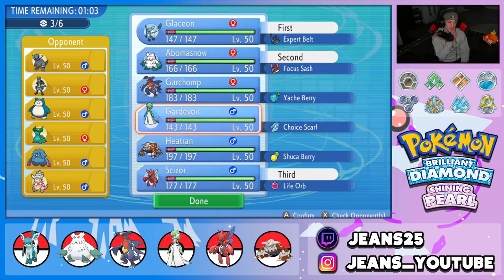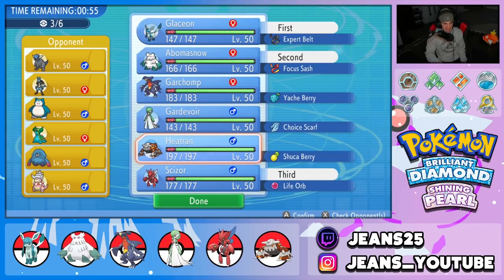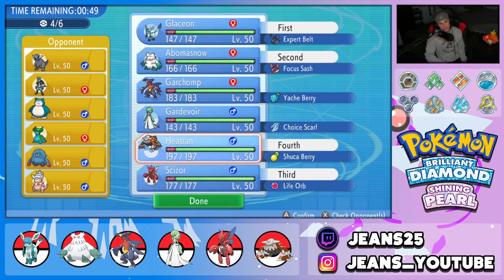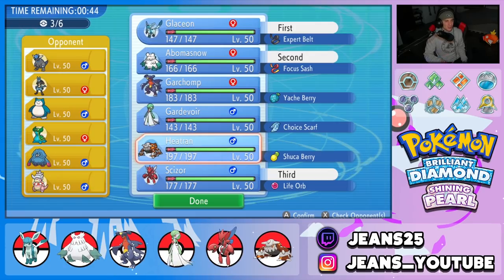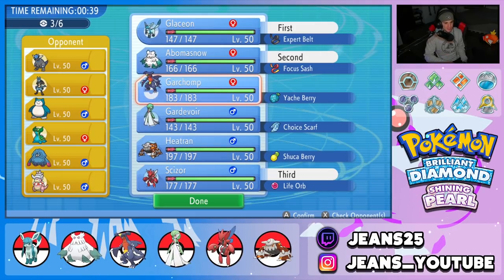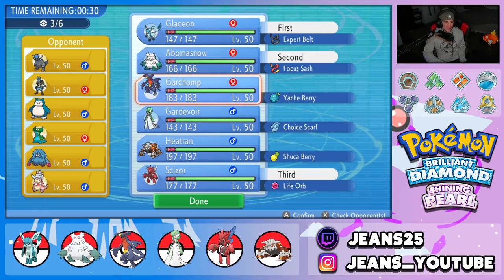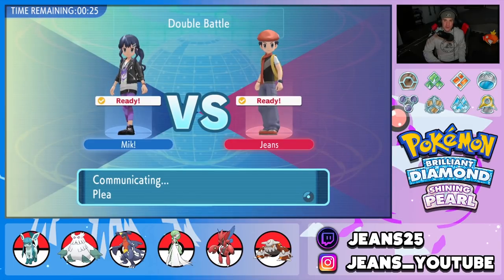I'm going to lead Abomasnow and Glaceon, with Scizor in the back. Gardevoir could be solid but I'm leaning towards Garchomp. Ice is super effective on Tangrowth too so we don't really need Heatran. Let's get Garchomp in — I'm a little scared of Lucario but Gardevoir is too. Locking in Garchomp — let's go for a win in Battle 3.